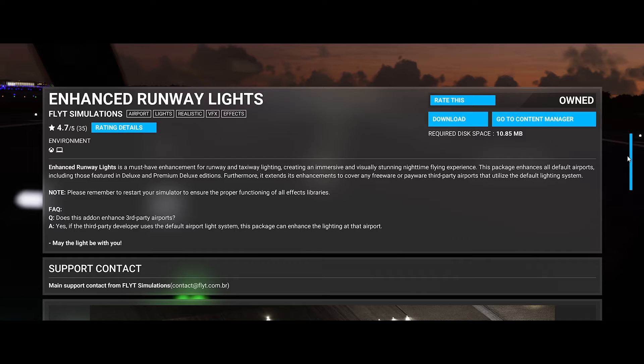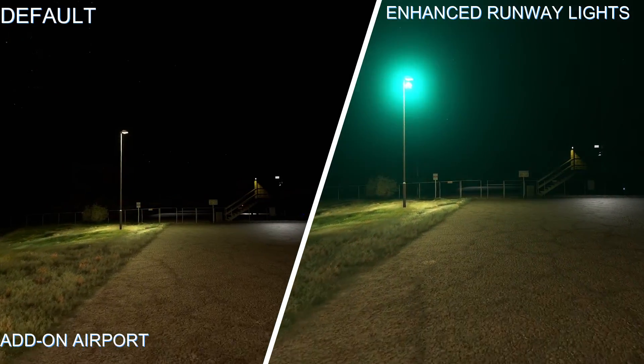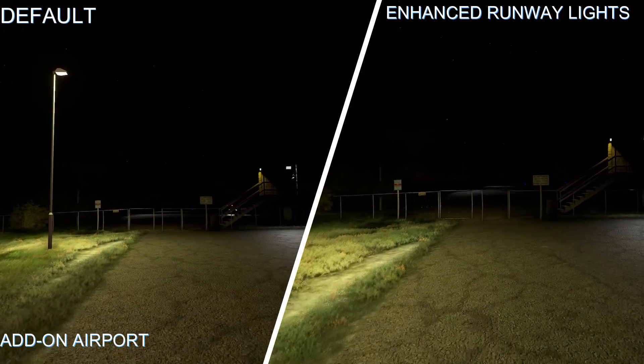So we're going to check it out. First we're going to check out a little small airfield that I love and see if it works on those add-on lights. Then we're going to go to Pensacola Airport, which is an international airport, and check those lights out, see what all we can see, and see if it affects any of the frames. Let's get right to it — we are at Jeremiah Denton.